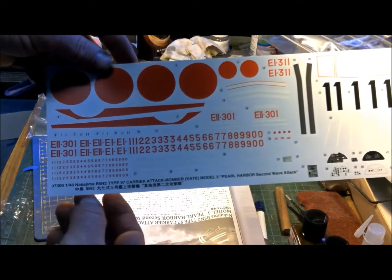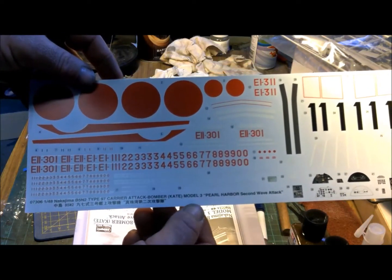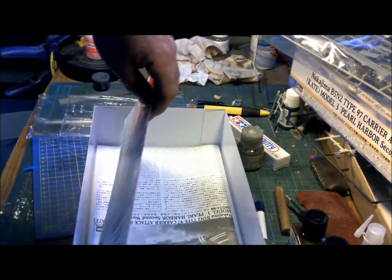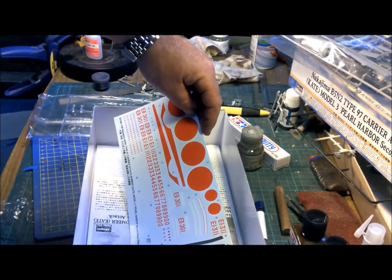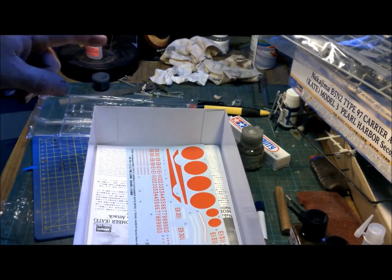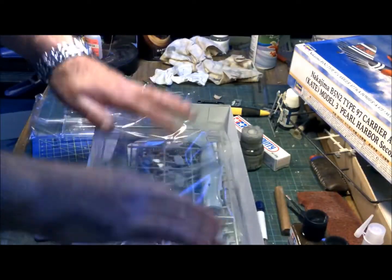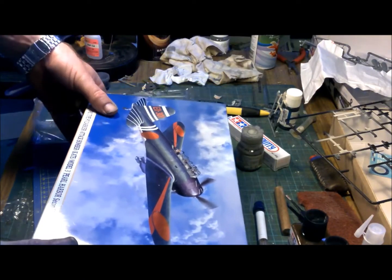If you actually look, she was in the carrier attack bomber group that was at Pearl Harbour, and part of the second wave. Which means if I can figure out exactly which number E1311 is - which I think might be the Akagi - then she was at Coral Sea as well.